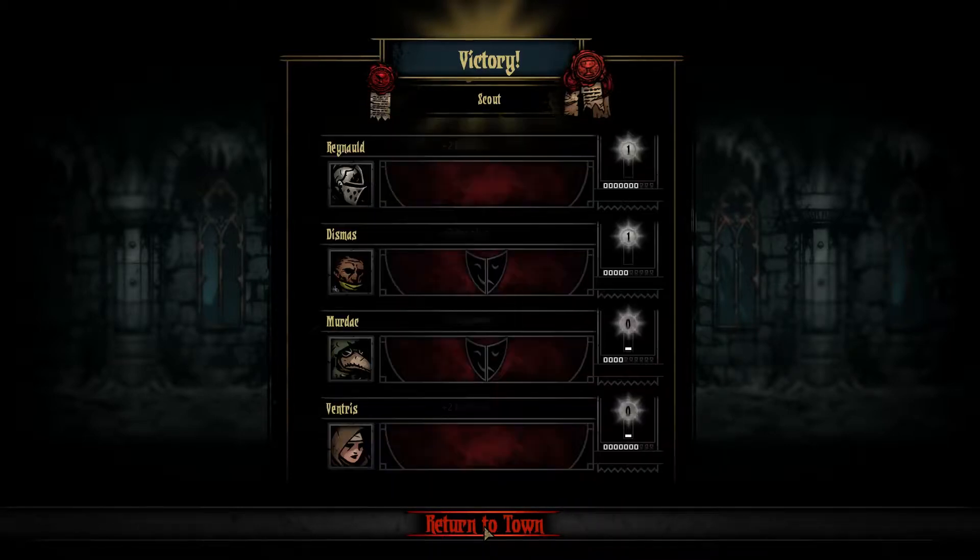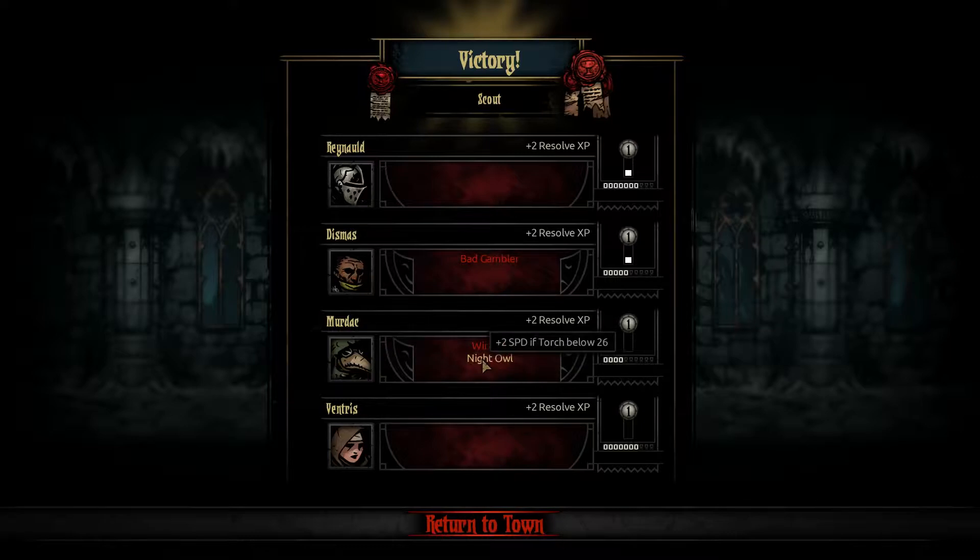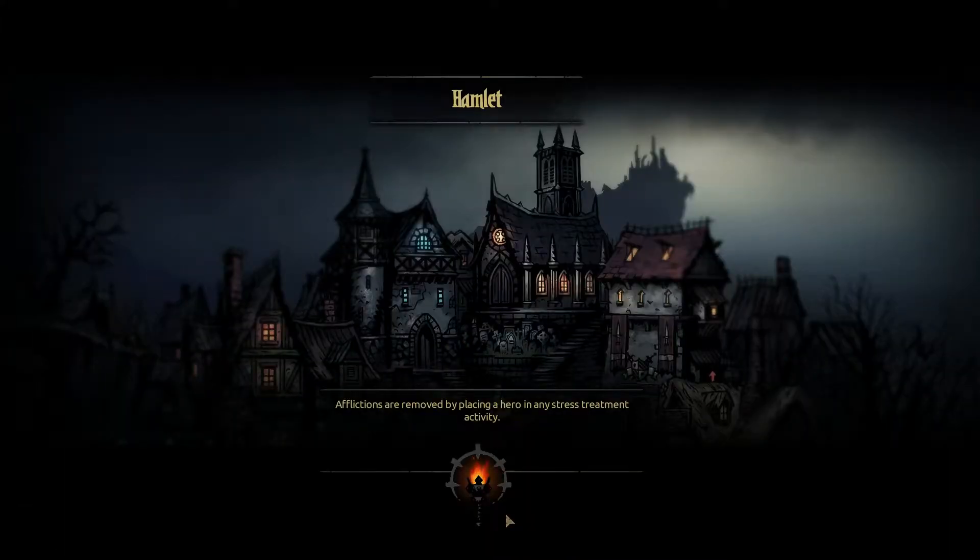A bit of busts, a bit of crests, and only one portrait - not bad but it could have went much better. A bit of gold. Those two are level one, they increased a bit. These two have a new skill - unfortunately a bad one for this one and a good and bad one for this one. Bad Gambler: increased chance of losing money while gambling. Minus one speed if hit points below 50 percent. Plus speed if torch below 26.